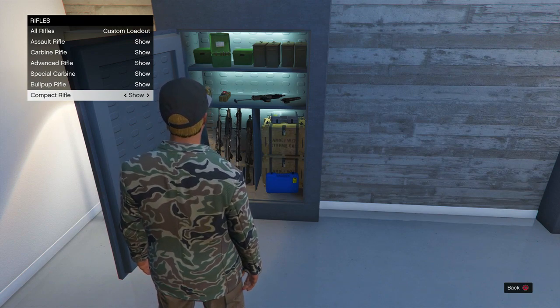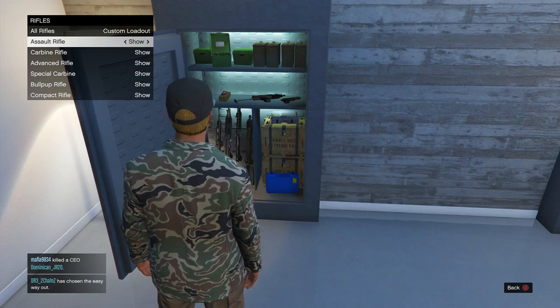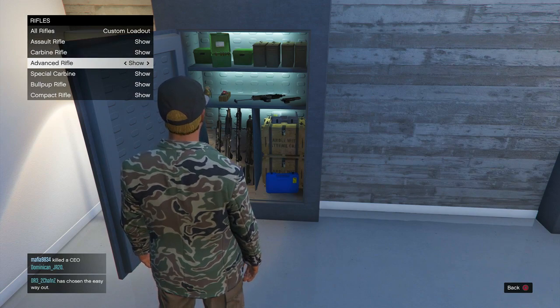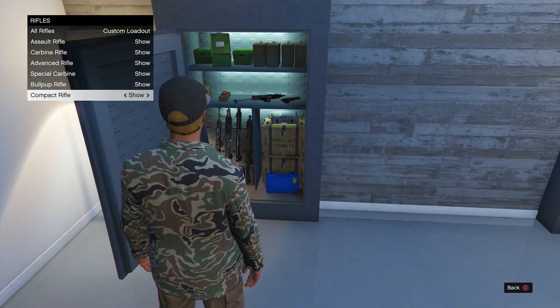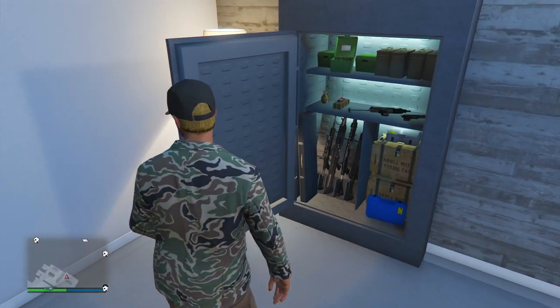There are also new upgrades in ammunition for eight existing weapons — Drum Magazines. The Drum Magazine is available for the Carbine Rifle, Assault Rifle, Compact Rifle, Special Carbine, Combat PDW, Machine Pistol, SMG, and the Heavy Shotgun.